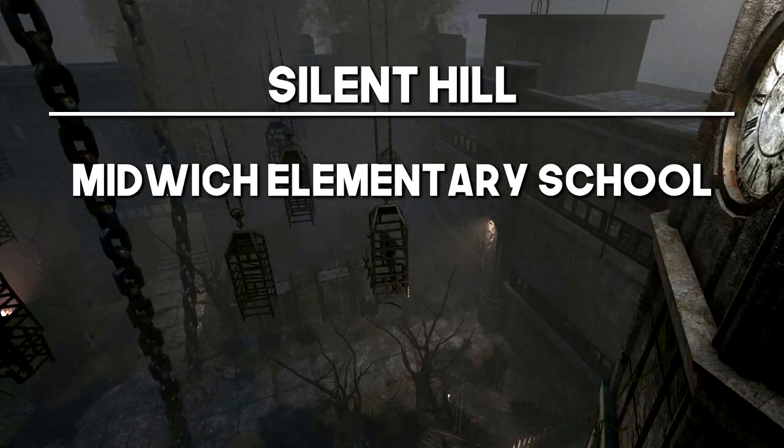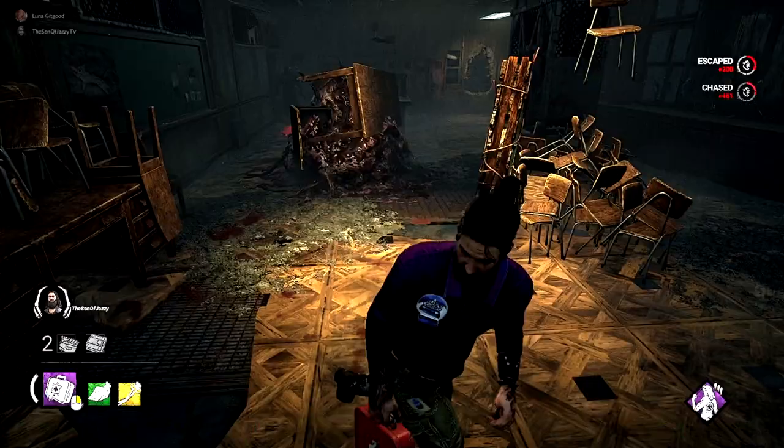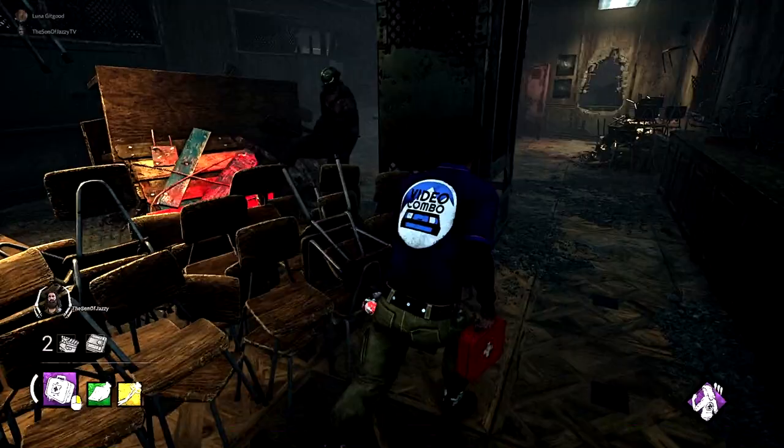For Midwich Elementary School, we have this vaultable wall. In between two classrooms, there will be a room where you're able to vault in between them. This is absolutely fantastic for wasting the killer's time. Normally there are two pallets on either side of the wall, and you're also able to break away from these rooms to another really safe part of the map. Out of all of Midwich, this is the room that I really feel like throws killers the most.